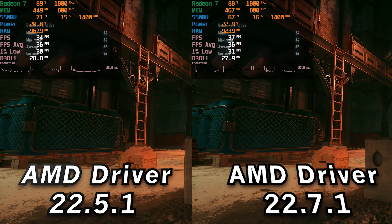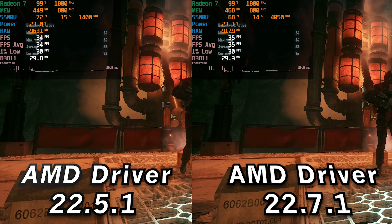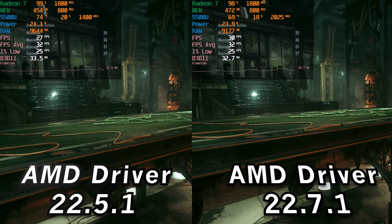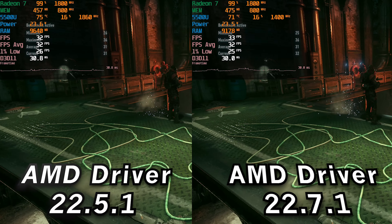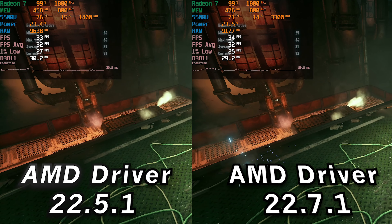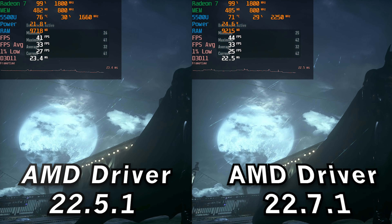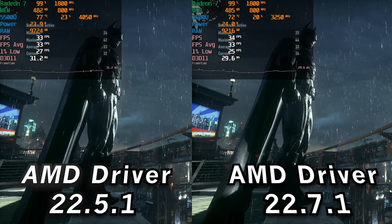At the 25-watt TDP, we're pretty much at the exact same situation — both performing practically identically. There don't really seem to be any major gains whatsoever. Very, very comparable levels of performance, no real major gains and no regressions. You'll see maybe a one to two FPS difference, but it really all comes down to margin of error. Sometimes one gives a slightly higher number, but they're all within an FPS of each other — pretty much identical performance.